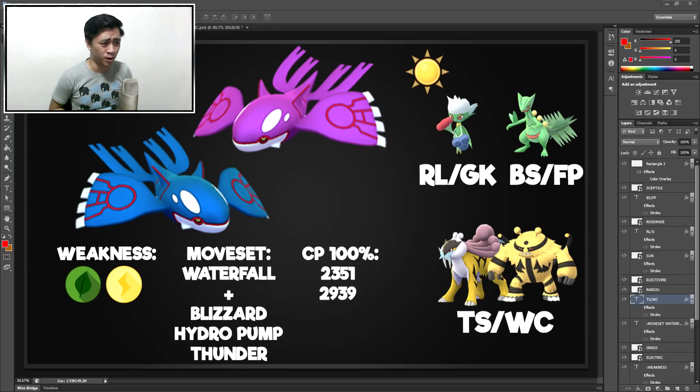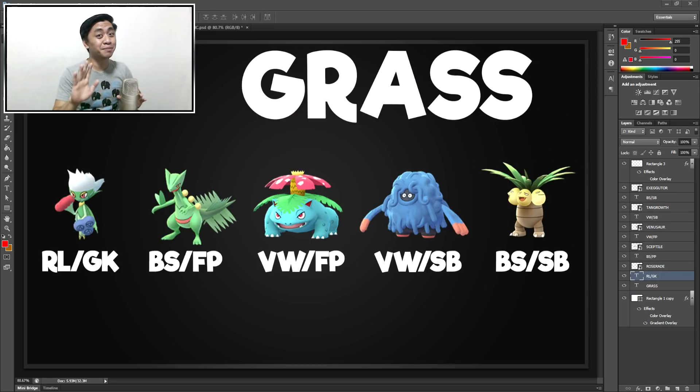But what if you don't have any of these Pokemon? Does that mean you're a noob? Unfortunately, yes. I'm sorry - that was mean. But fortunately there are alternatives. You can use these other Pokemon and you'll do not as good but still okay. We've got Venusaur with Vine Whip and Frenzy Plant - that's the legacy Venusaur. We also have Tangrowth, which kind of looks like a wig for a Smurf, with Vine Whip and Solar Beam - not a legacy. And we've got Exeggutor - we call him Hector in the PvP world - with Bullet Seed and Seed Bomb. Not a legacy, so you can definitely find that.